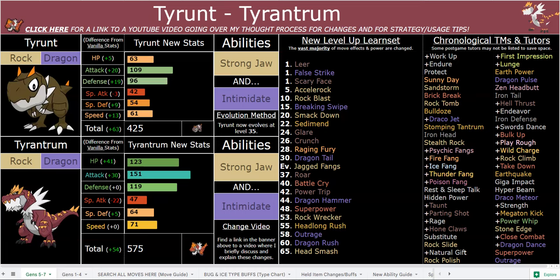Fang-wise, you have Jagged Fangs for STAB upon evolution. Then you have Crunch and Psychic Fangs, which also become 128 base power coverage moves. Then you have Fire Fang, Ice Fang, Thunder Fang, and Poison Fang, which all become 112 base power coverage moves. The beautiful part about having all those fangs via TM is that you can cycle between them.